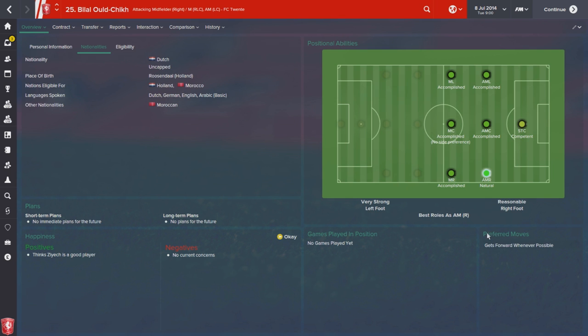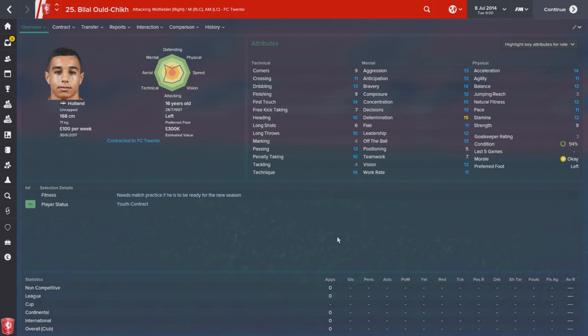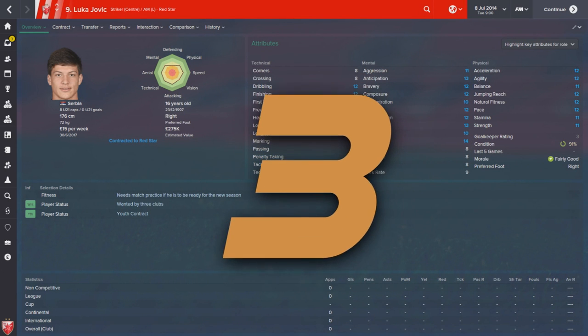At 16 you've got plenty of time to form him into the player that you want him to be. He has the preferred move 'get forward whenever possible', which makes him a very good attacking midfielder. He also has Morocco as a second nationality. He's a good player with plenty of potential, but because of his slightly higher price he only comes in at number four.